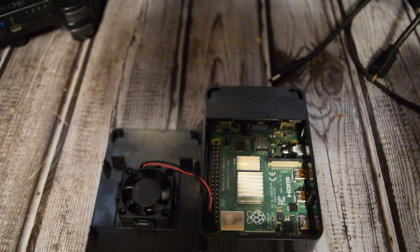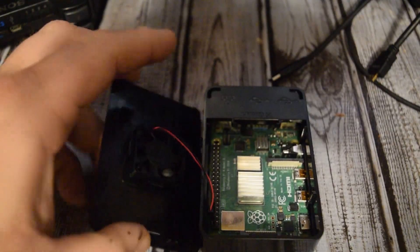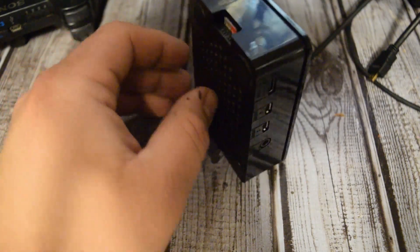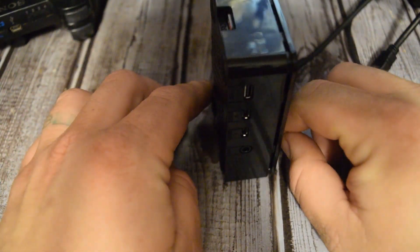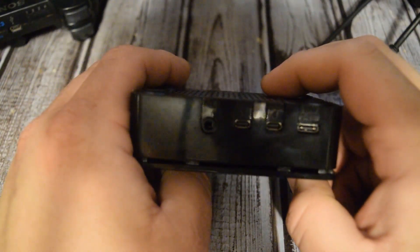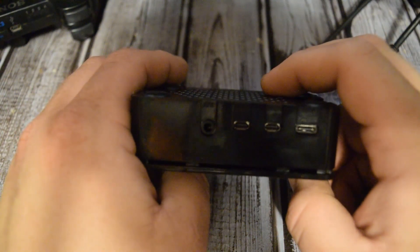Everything else is basically the same — you get all the same stuff. I actually got an SD card that works, so now I have two SD cards running with this thing. The first one has Raspbian on it, and the other one has an emulator on it. I wanted to show you guys some of the gaming capability of the Raspberry Pi 4.